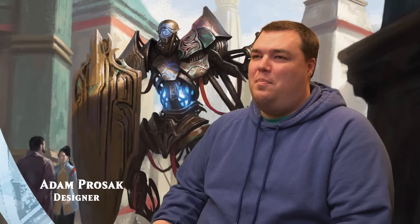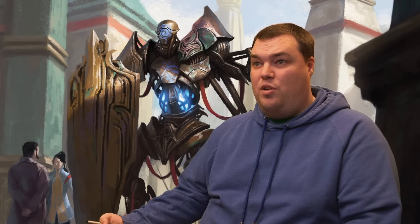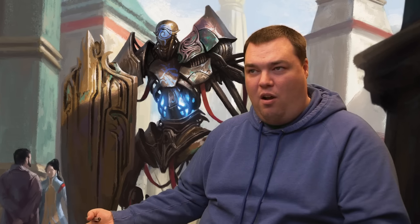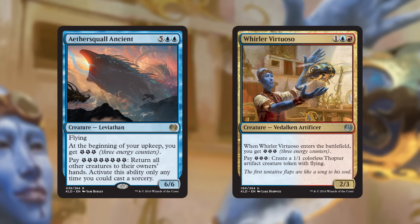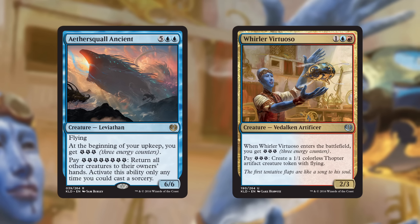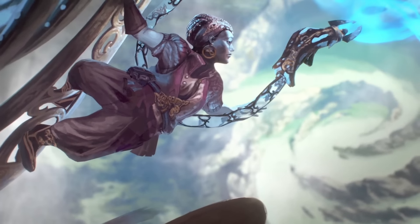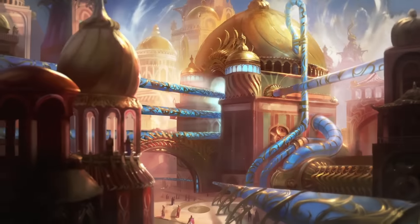Having energy in Kaladesh opens up a lot of really interesting design space. For example, there might be some activated ability you want to put on a creature that doesn't cost mana, but it has to cost something. Sometimes we do it with life, but that doesn't work on cards of all colors. Energy lets us put an activated ability on a creature without mana — you can use it repeatedly, but not indefinitely. You have this finite resource to give creatures extra abilities.